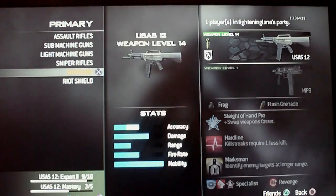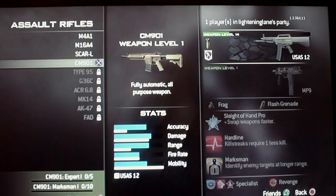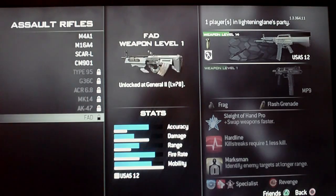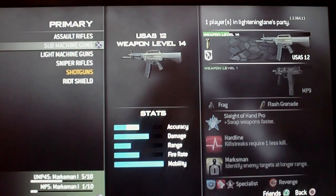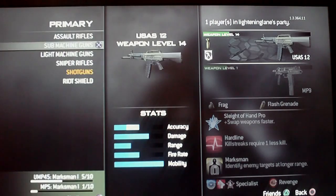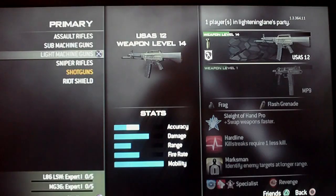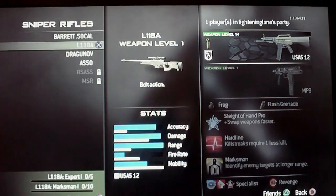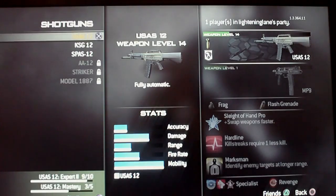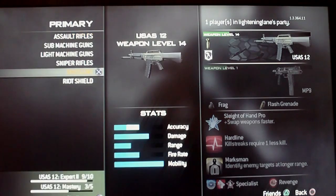Starting with primary weapons: assault rifles — I'm just going to go through them — all the assault rifles, submachine guns, light machine guns, sniper rifles, shotguns. They have really good shotguns, and riot shield.